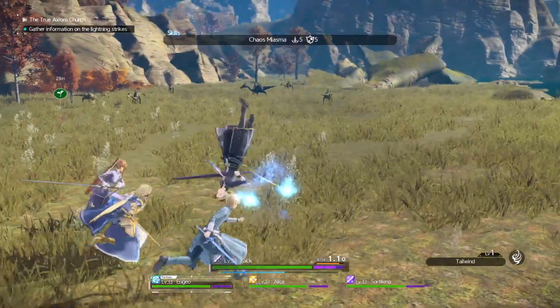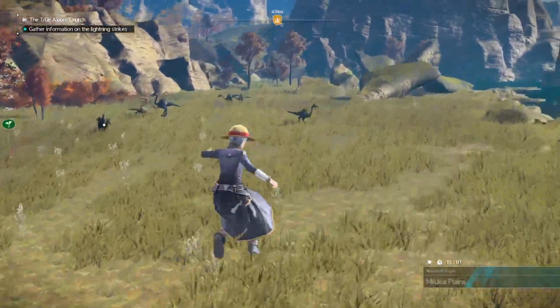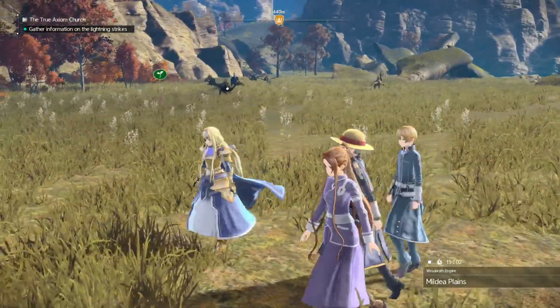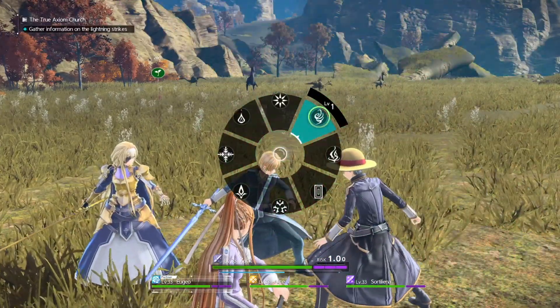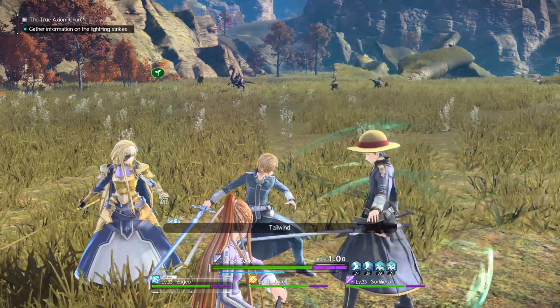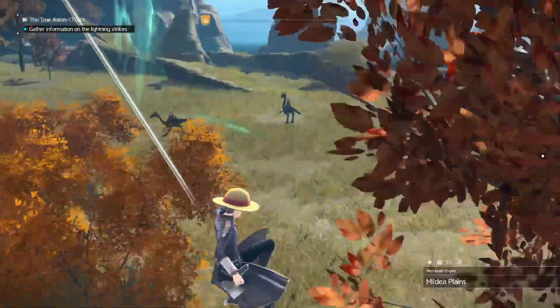Once you're done selecting, press R2 again and you will actually perform it. So now I performed Tailwind on myself — press it when it fully loads, then press R2 again. Now I'm applying it to myself and my jumps and everything are much smoother.